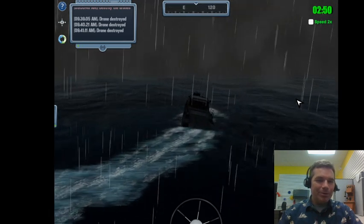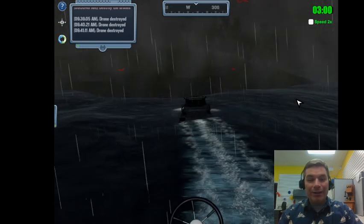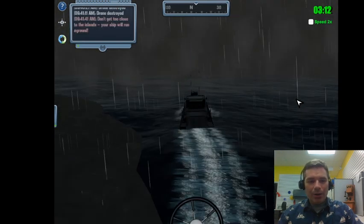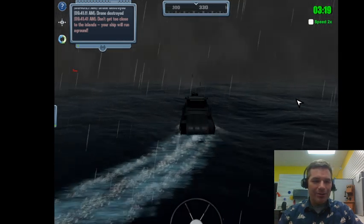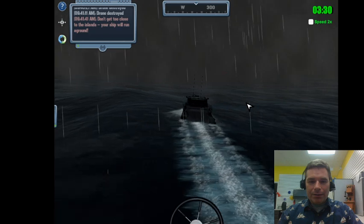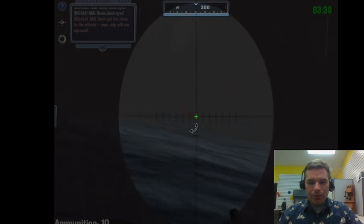I took three shots and had no idea how they went. Without radar I don't know where to go. There are more drones and islands everywhere. I hit the island - that pink text confirmed it. I didn't get sent to a respawn point but I did take damage. A drone is coming right for us, so it's worth starting to aim as it gets bigger and closer.